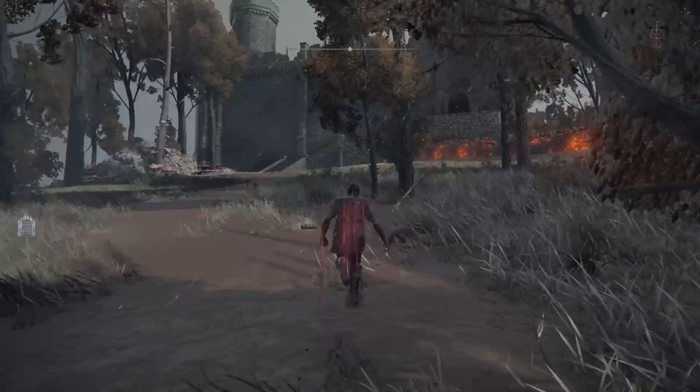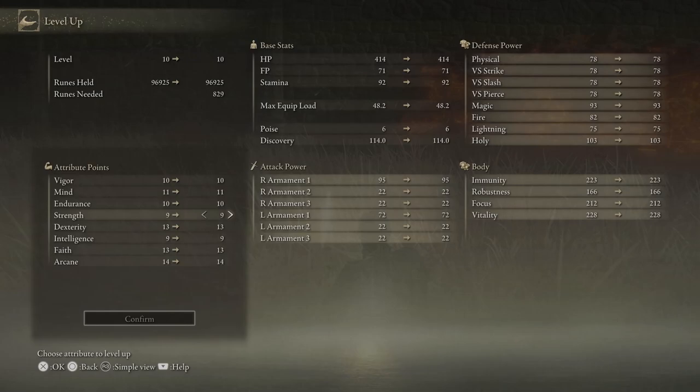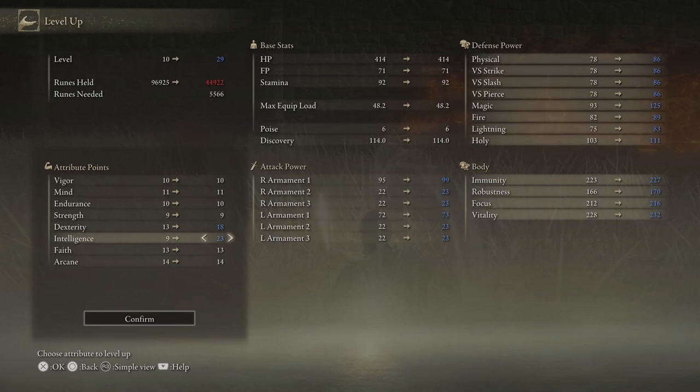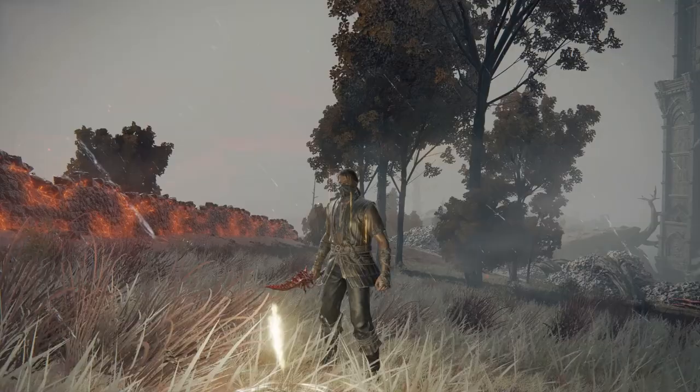You will want to use these runes immediately to level up at the nearby site of grace. How you build your character is up to you, but you will want 15 faith and 12 arcane for access to dragon breath attacks first. Personally I leveled up poorly here, getting the required stats for the Moonveil katana — 18 dex and 23 intelligence — which I won't be using. You'll be better off increasing your vigor and mind first. Raising dexterity is fine, but intelligence is wasted itemization right now. Favor survivability and melee combat, but make sure you get a minimum of 15 faith and 12 arcane.